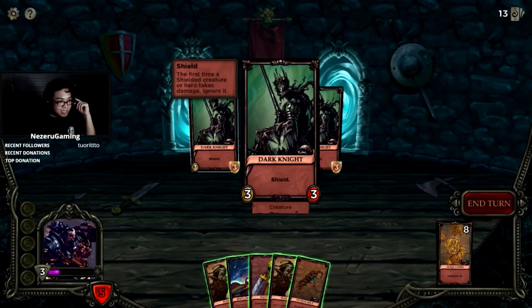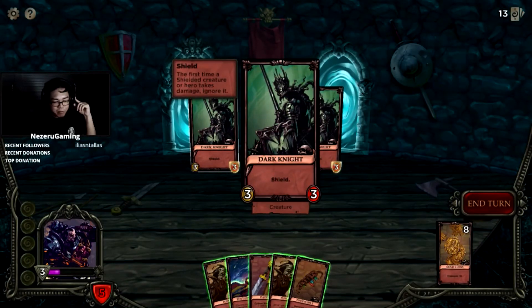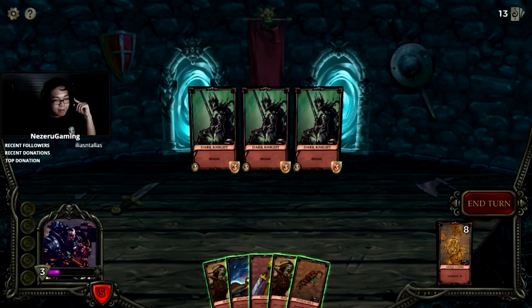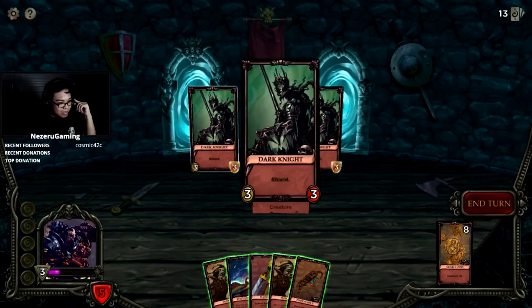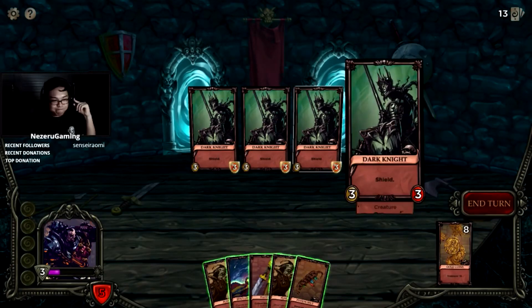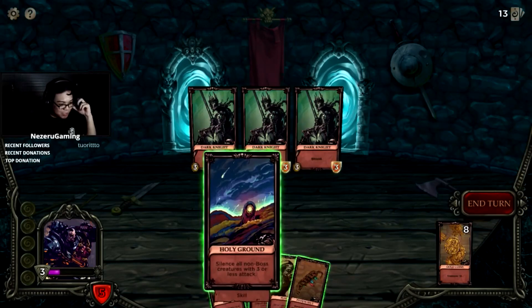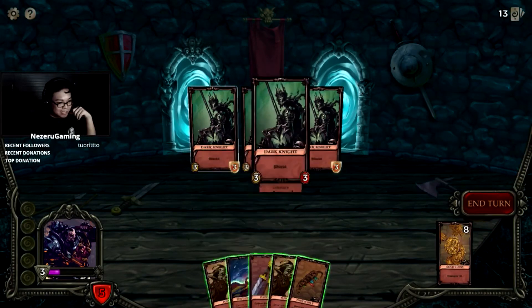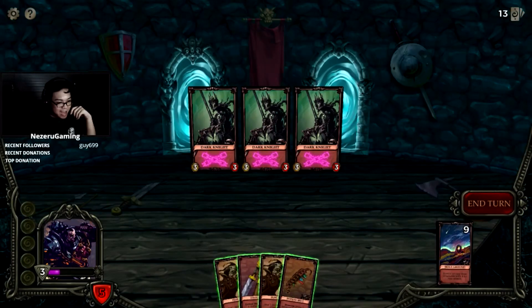Shield: the first time a shielded creature takes damage, ignore it. Well that sucks. How do I get one of these? They look like — what are they called again in Lord of the Rings? If all three of them survive, we're totally dead. Oh, silence! We can silence their shield. Take this! No more shield for you!